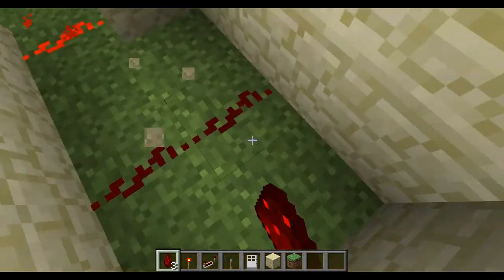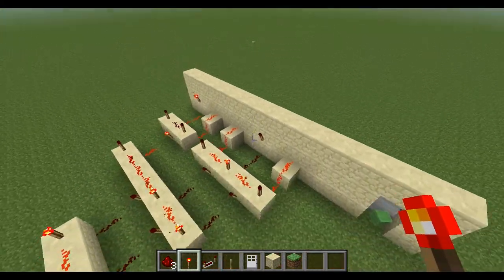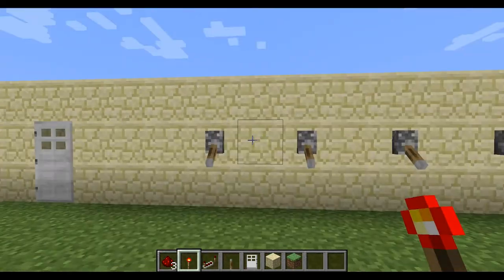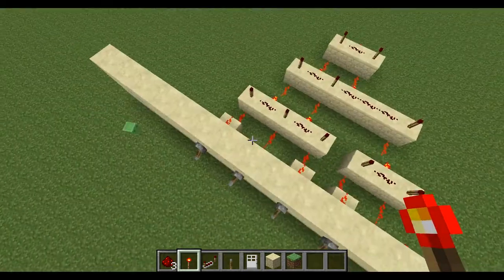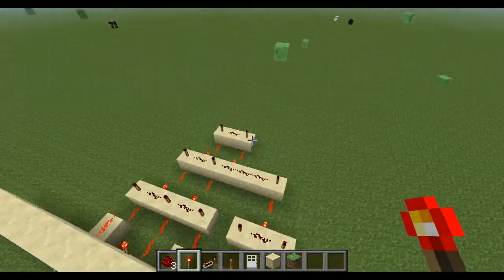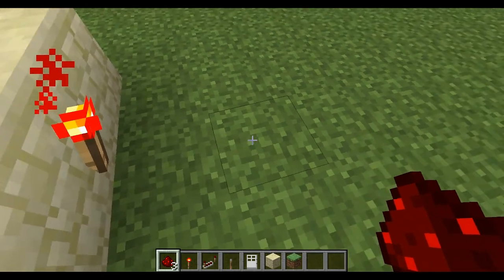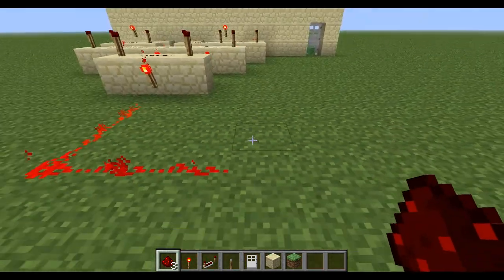So we put another converter here. This is really simple — it basically just converts it, so instead of being off, it will have to be on. So if we do our combination — down, up, down, down, up — it'll turn on this torch, and we will hook it up to the door. And I'm not going to get fancy, because this video will be too long.